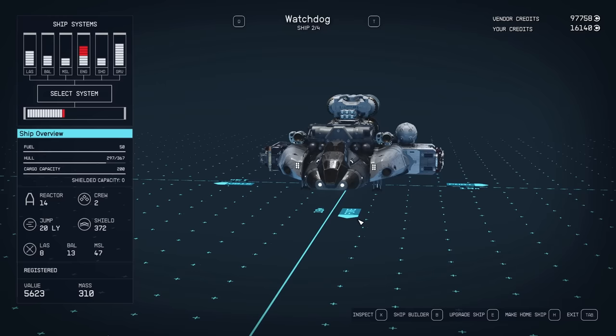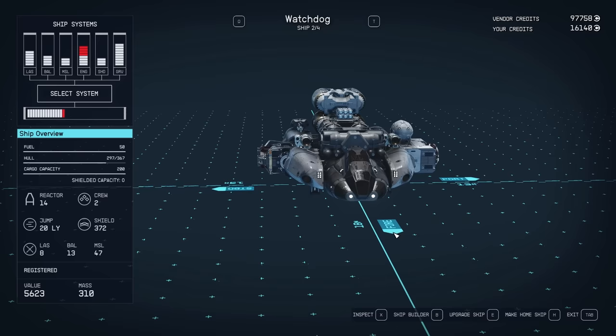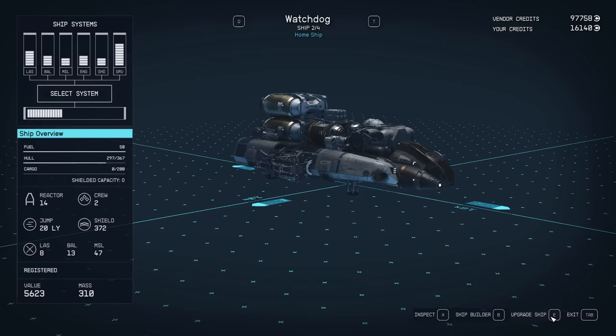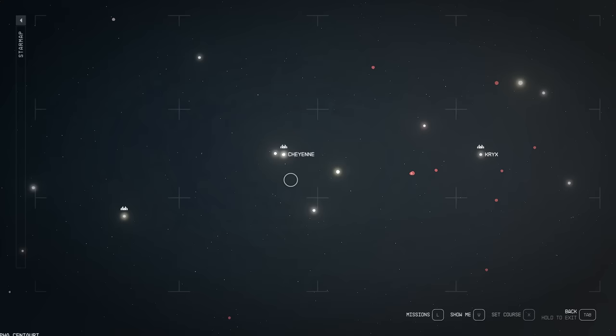Again, you definitely don't need to do this, especially if you're earlier in the game, but if you do have a more agile fighter-type ship I recommend taking it. Let me know in the comments if you'd like to see a video about shipbuilding and the various uses of different ship builds, but for now we're just going to take this ship by making it our home ship and then head out and find some trouble.